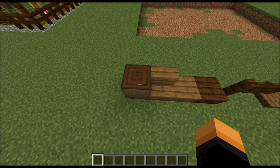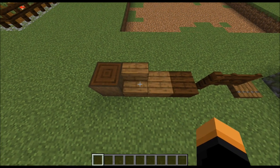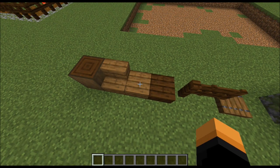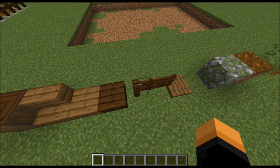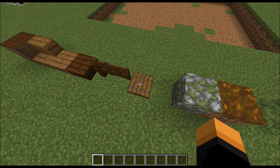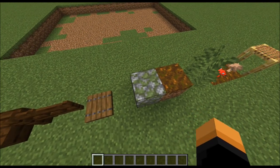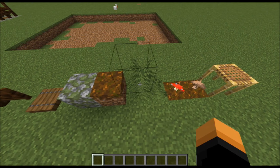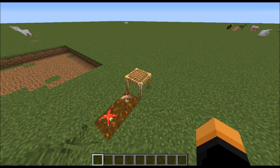To build this fox pen we're going to need the following materials: stripped spruce wood, spruce stairs, spruce slabs, dark oak slabs, dark oak fences and dark oak fence gates, spruce trap doors, mossy cobblestone, podzol, large ferns, small ferns, mushrooms, and scaffolding.